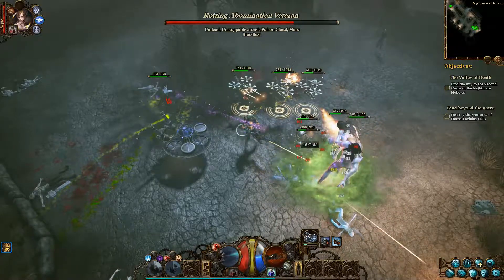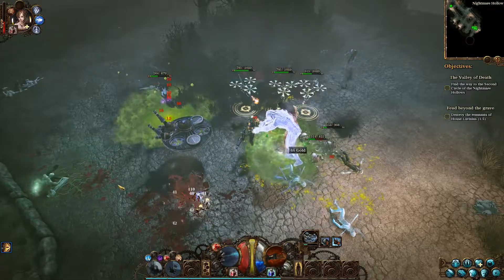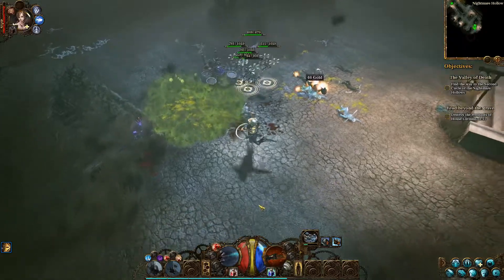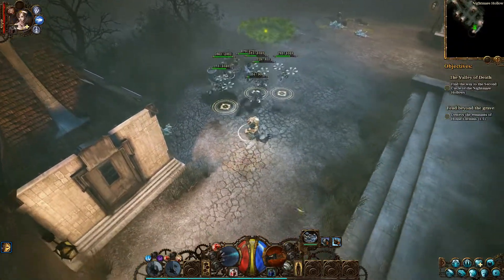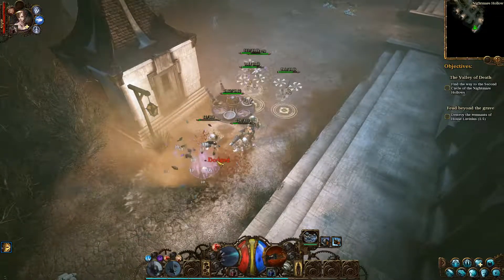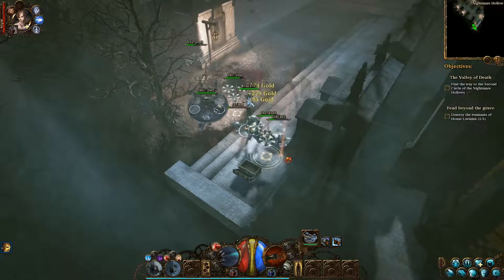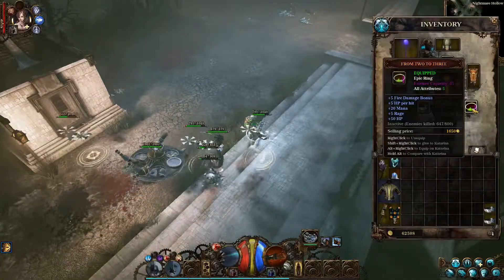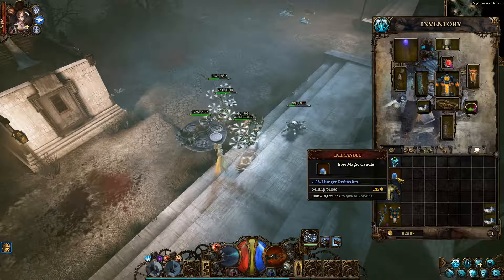A lot of ghosts coming after me right now. A lot of poison in this area as well - I don't like it. There are also a lot of mobs that seem to be coming out of the ground that I can't attack right away. It seems to be a little weird. That increased my DPS a little bit.